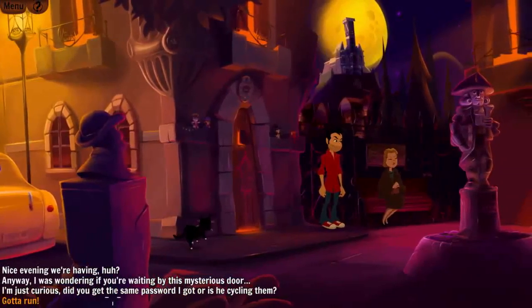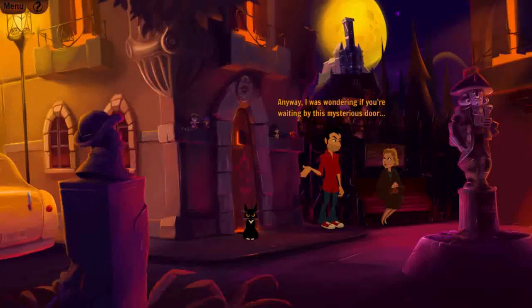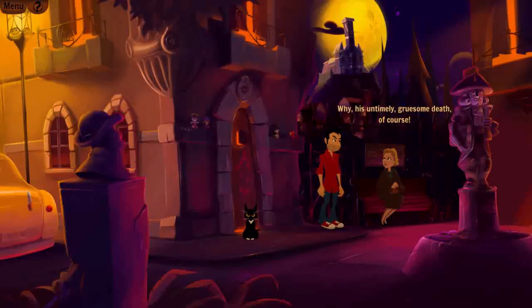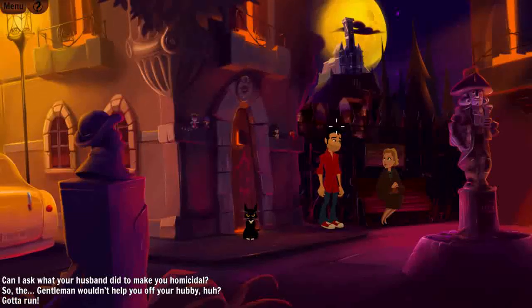I ask the blonde lady why she's waiting by the mysterious door: 'Did he give you the boot, too? He told me to sit for a while and rethink what I wished for my husband.' — 'The gentleman dummy.' — 'What'd you wish for your husband?' — 'His untimely gruesome death, of course.' — 'Of course.' She introduces herself as Margo. I notice some random stats appearing — maybe they'll come into play later. Who knows?